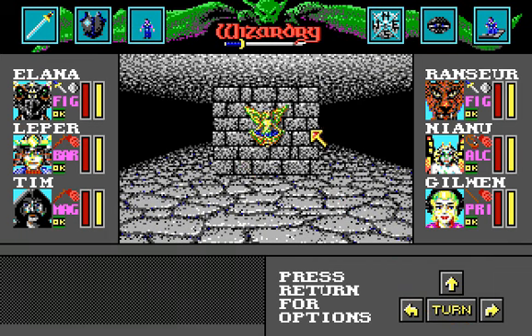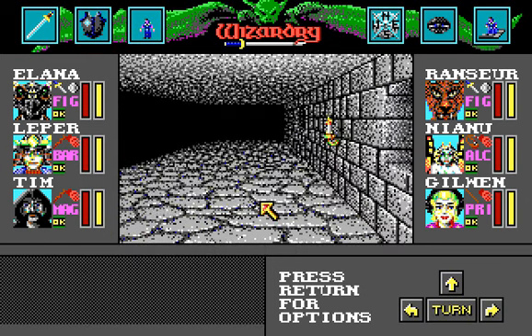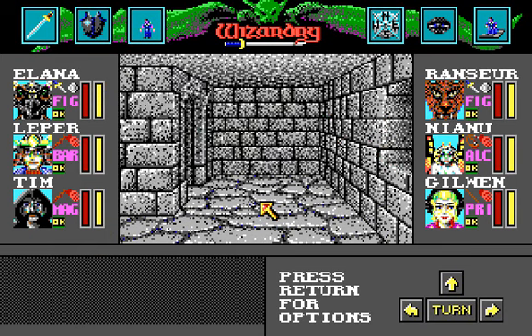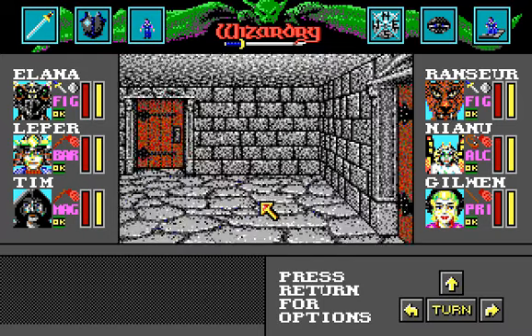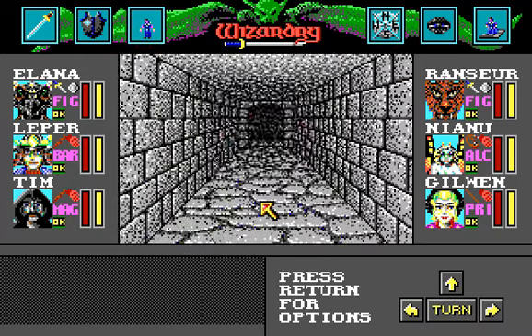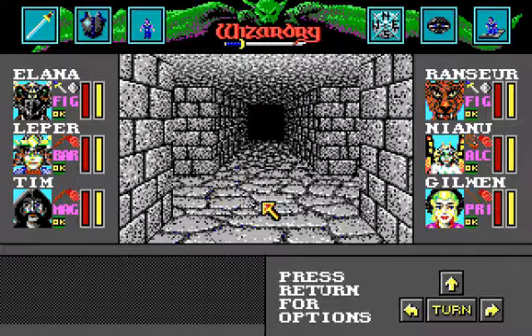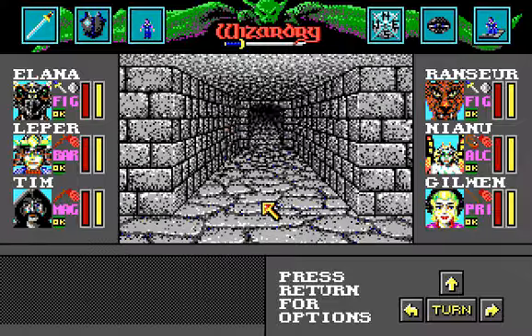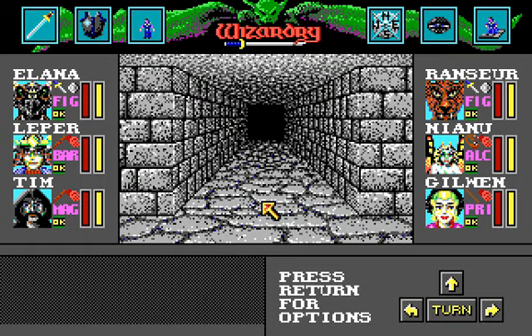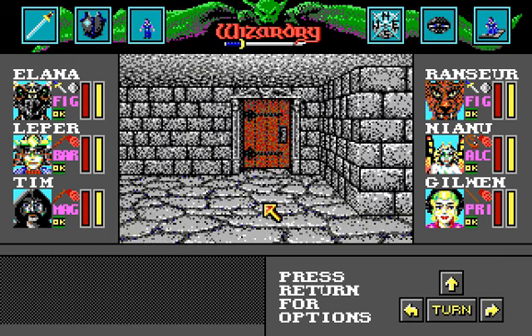I didn't show you this well here — you can drink from this well and it refreshes your stamina bar, which is quite useful if you don't want to rest that much. We are still on the first level. The thing I did for leveling up my party was mostly just moving around until I got a random encounter. As you can see, there aren't that many random encounters in this game — at least for now they aren't that vast.